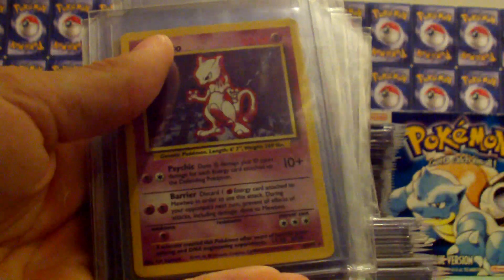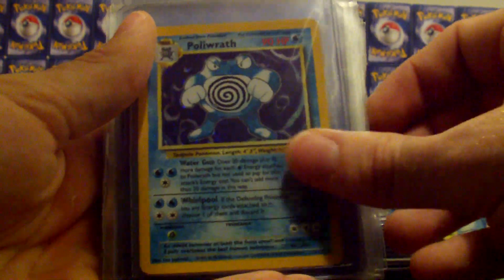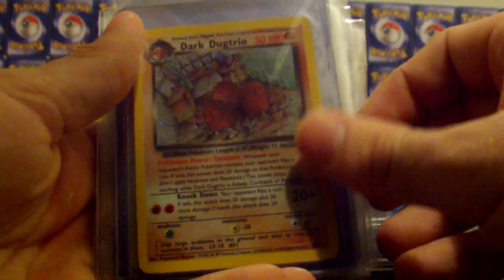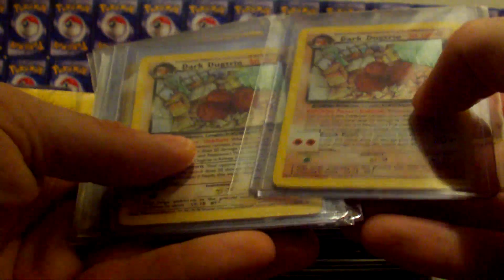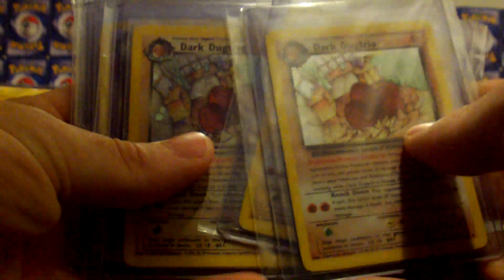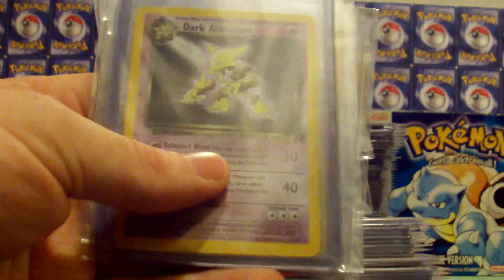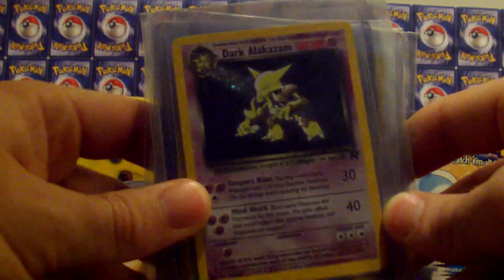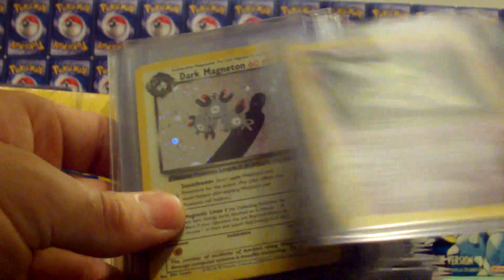Black Star promo Mew. Black Star promo Zapdos. Base set Mewtwo. Base set Poliwrath — I love Poliwrath, by the way. Dark Dugtrio from Rocket; I've got three of them. One of them I just pulled a year or so ago from a Rocket booster box, so these ones are actually in really good shape. I expect to get nines and tens on all of them.